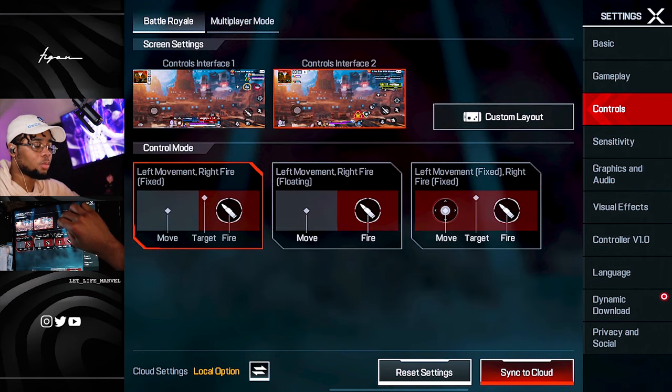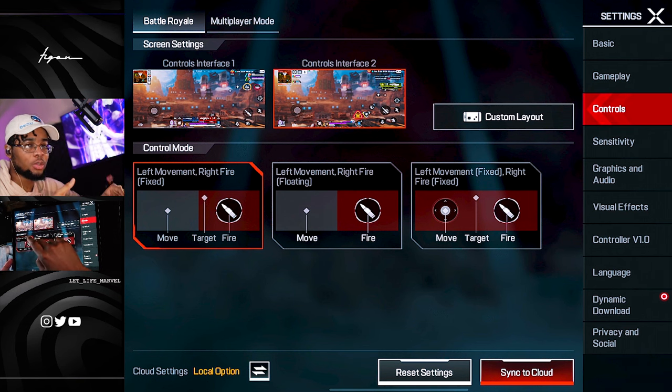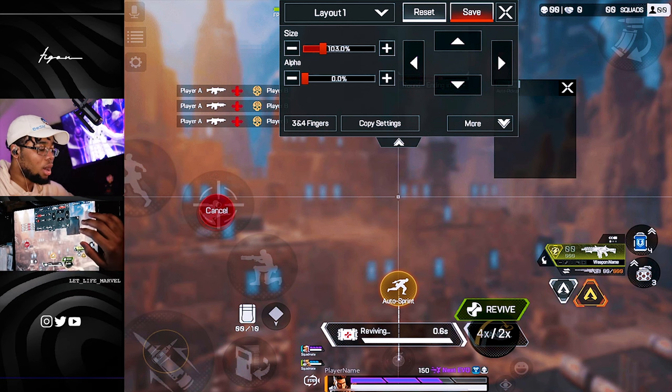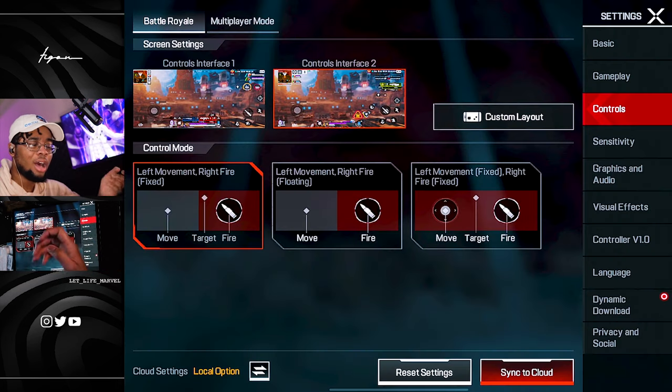As for my controls, I use control interface two because I think it's better for two reasons. One, when I'm in the midst of a battle and trying to select a particular health item, I don't like that control interface one can get really finicky — you can accidentally throw stuff out of your backpack. With layout two I can just slap my finger on the pinwheel and choose. Also, it's very easy to avoid accidentally putting my weapon to single fire. Those are two reasons why I use layout two — and it also just looks better.